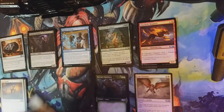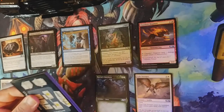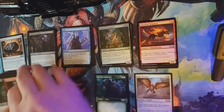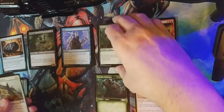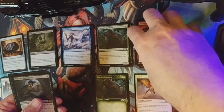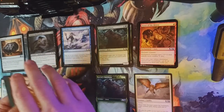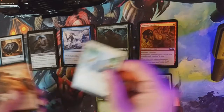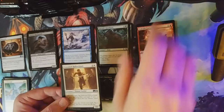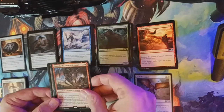Make sure you follow me on my other platforms — Facebook, Twitter, Instagram, and of course Uplive as Wildman X, where I broadcast daily. If you have any questions, please comment below. Our first uncommon this pack is Griffin Aerie, second uncommon is Unleash Fury, and a Seasoned Hallowblade fills out our uncommons. Our rare is Gadrak, the Crown-Scourge — the legendary dragon!